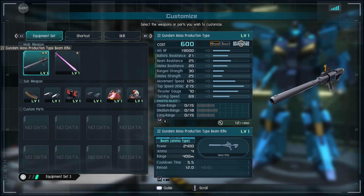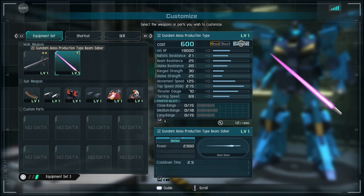Going into the weapons, the Double Zeta Mass Production Type has a specific beam rifle with 2400 base power, four shots, and decent reload time — it's not bad. The beam saber itself is also pretty nice. The neutral is a stabbing animation, but most people will probably go for the two-hit downswing, very similar to the GP01, so that might be the play here.